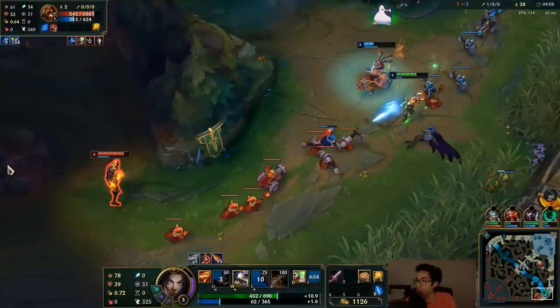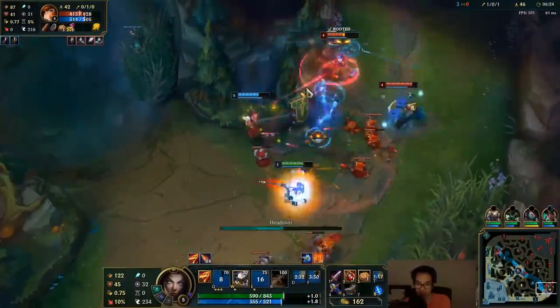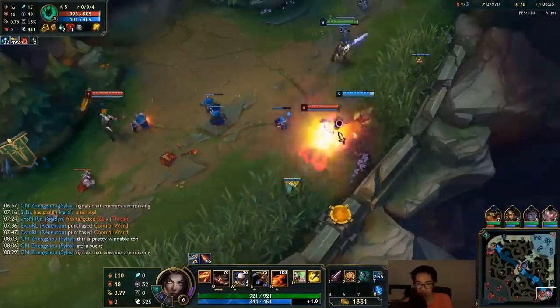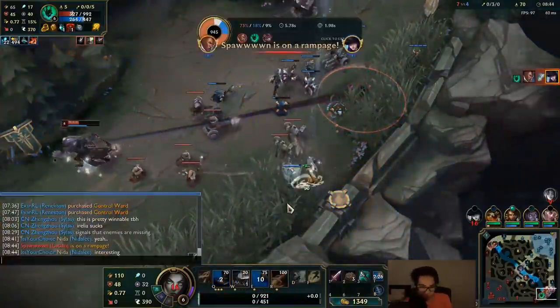Once you can do this combo in your sleep, you need to make sure you're not getting caught by the enemy support — they're going to go in on you when they see you try for a combo. Bringing back the Miss Fortune example: we want to do the maximum damage combo, and we need to dodge the bubble. As long as we dodge the bubble, we're good to go. If you don't, you'll throw the game going greedy for the combo.